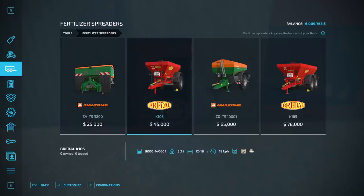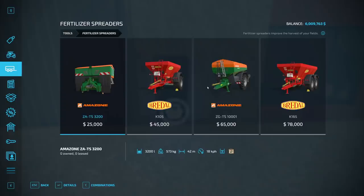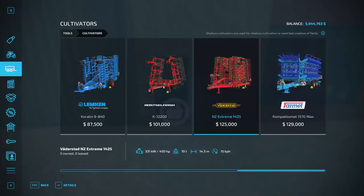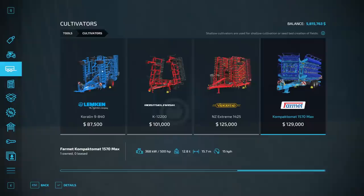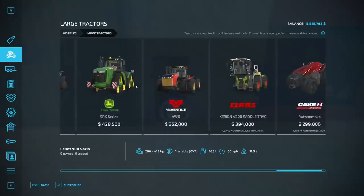Let's just get a fertilizer — what's the difference between a fertilizer spreader and a sprayer anyway? I'm just gonna buy this one and hope for the best. I think I also need a cultivator, so I'm just gonna buy the biggest one because I like playing with big things. We should probably get a really big tractor because with the size of everything we have, we're gonna need one.